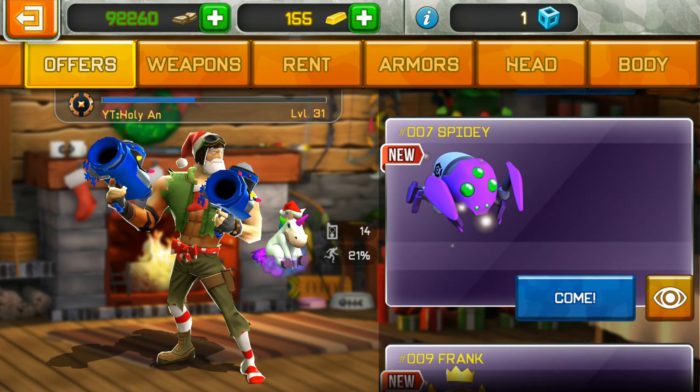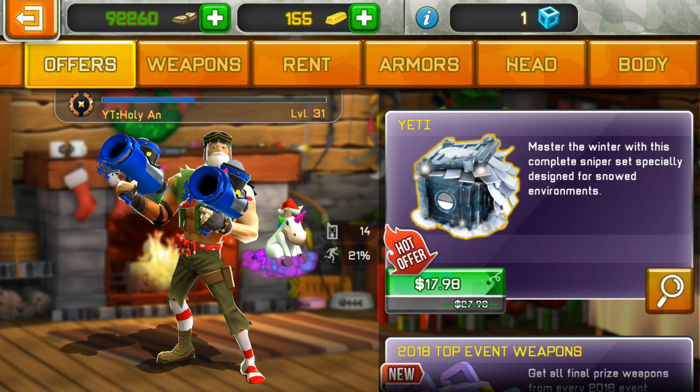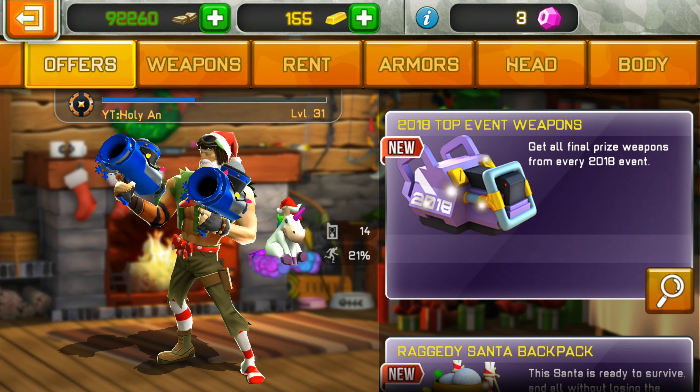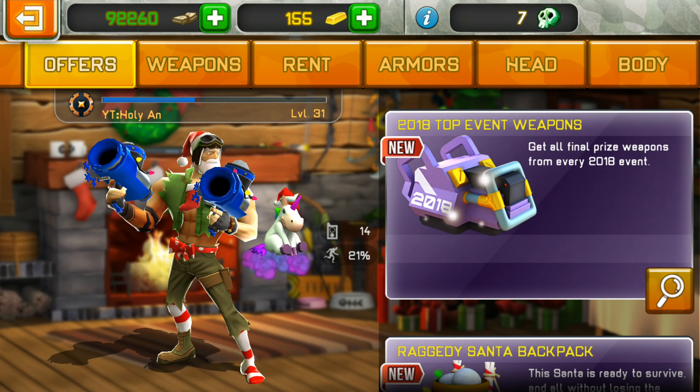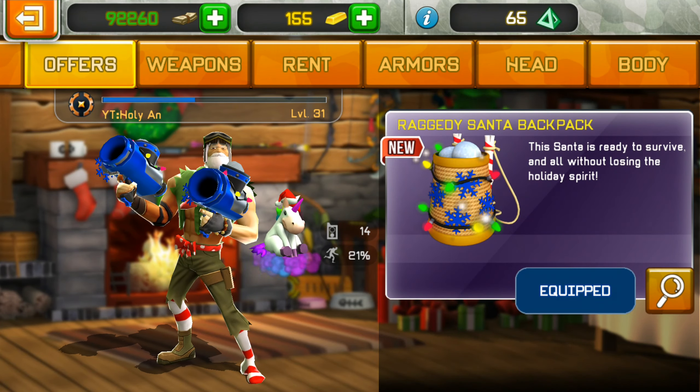Other than that, there are some new bundles here. We've got the Yeti, and then we've got the 2018 top event weapons — you get all the final prize weapons from every 2018 event. And then we've got this new bundle, which I will review later on.